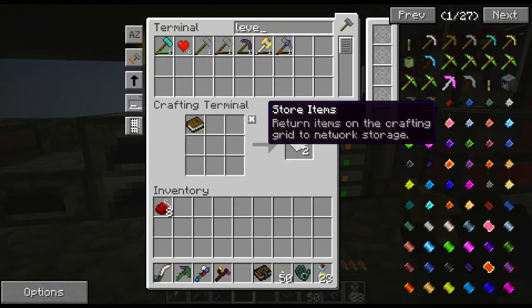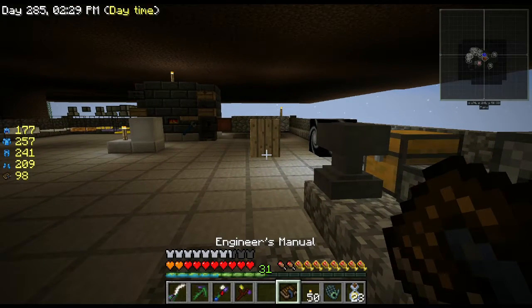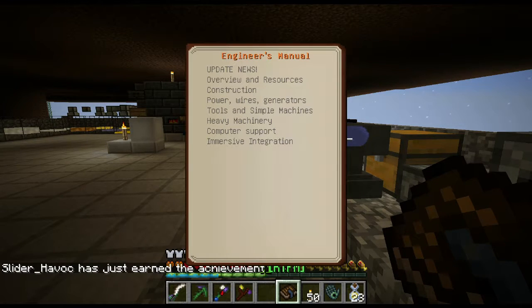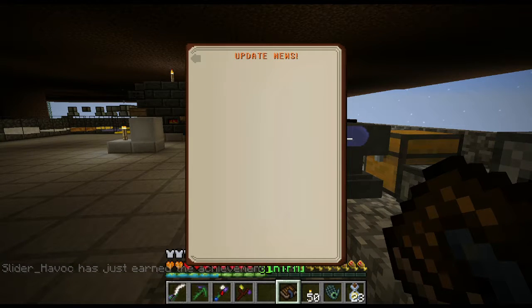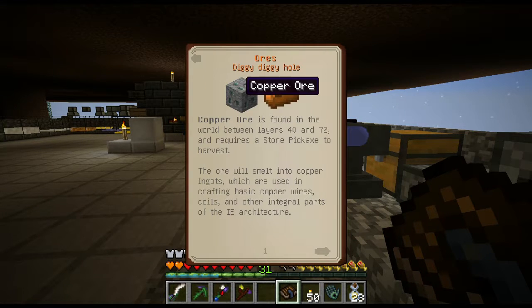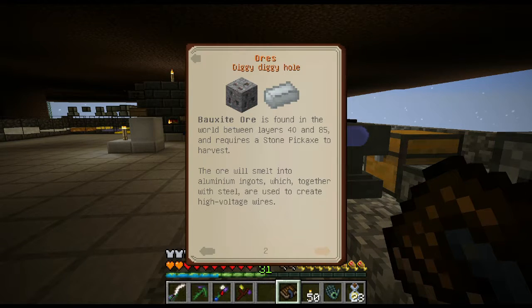I honestly know nothing about it — I haven't looked into it. There's power, wire, and generators. There are ores added in: copper ore is found between layers 40 and 72 and requires a stone pickaxe to harvest — not on this world. The ore smelts into copper ingots used for crafting basic copper wires, coils, and other ingredients of the IE architecture.